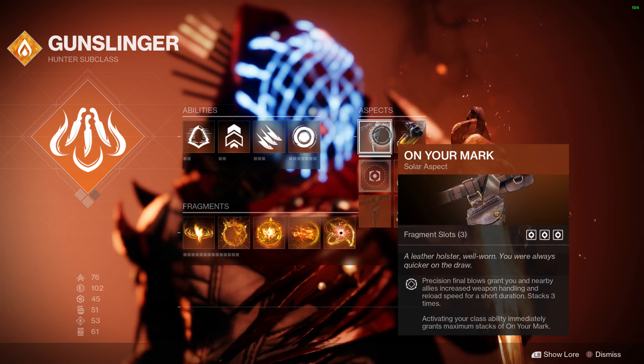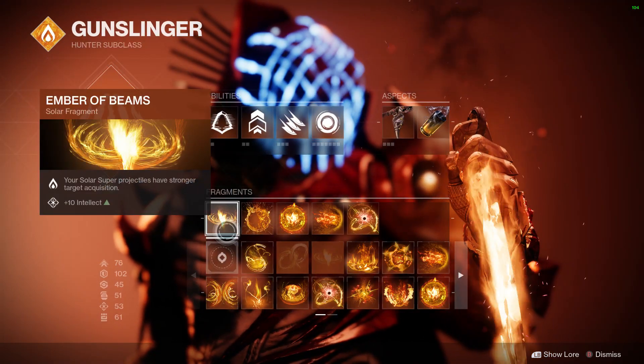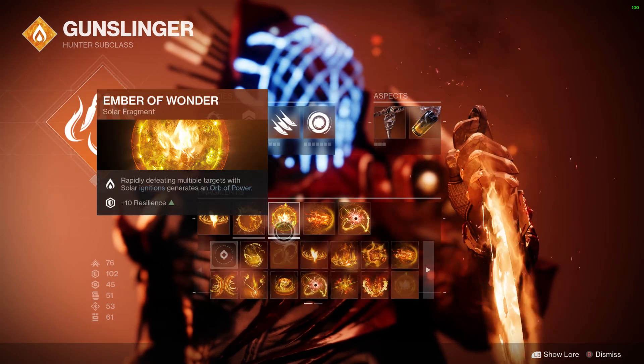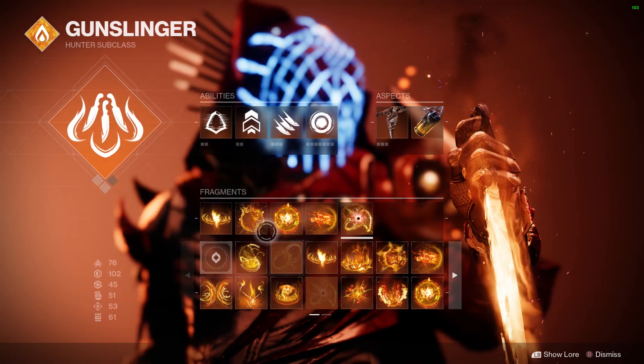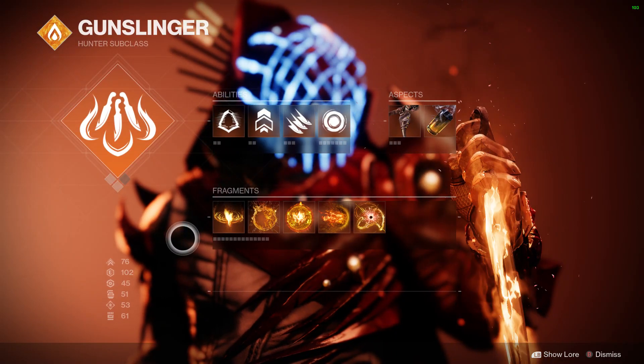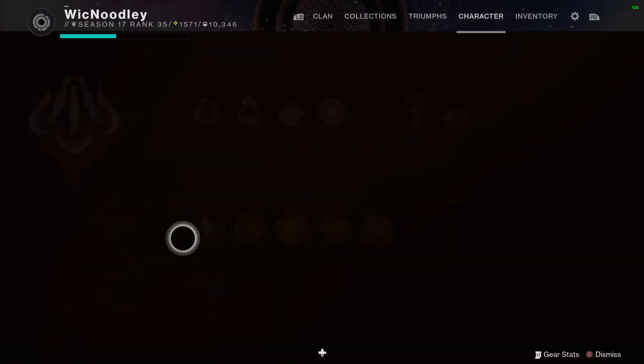I go with On Your Mark, precision final blows — you can read, I'm not going to read for you. Then we go into our fragments: Beams, Searing, Wonder, Torches, and Solace. They're all not that critical — I think they can ebb and flow with your playstyle and what you like to do.